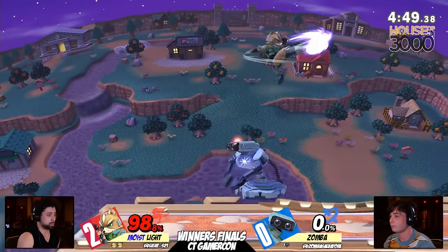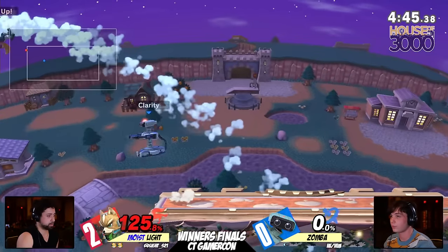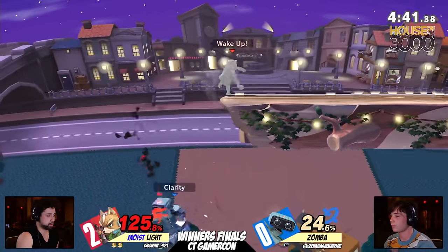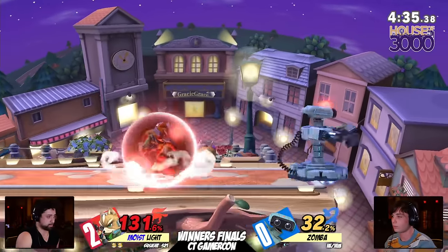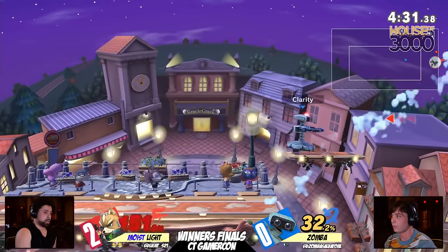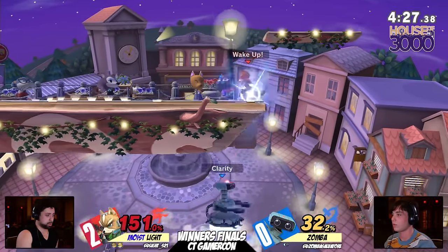But Zamba could definitely make something happen here. Zamba has definitely been recovering a little low for my liking. I feel like on Town and City we do have the ability to recover high. Unfortunately though, going to miss the drop off the stage with the forward air. So now here we go - Light having a little bit of rage and still having this stock. Dash attack not going to be punished, but the Nair in will. Unfortunately for Zamba, the small sides of Town and City are not going to help him here.